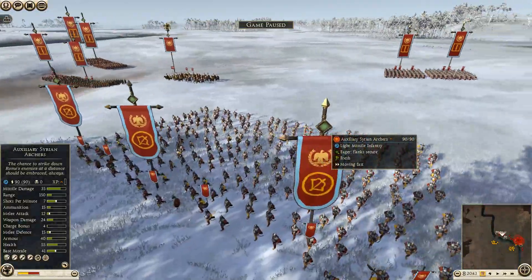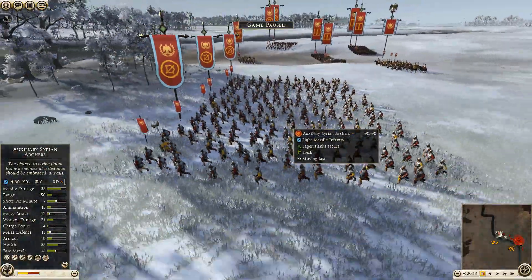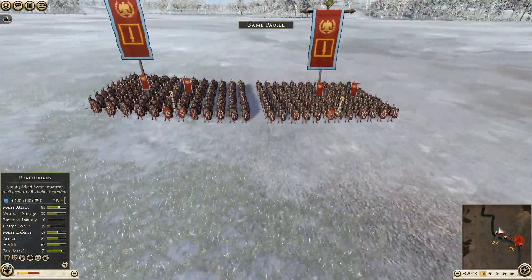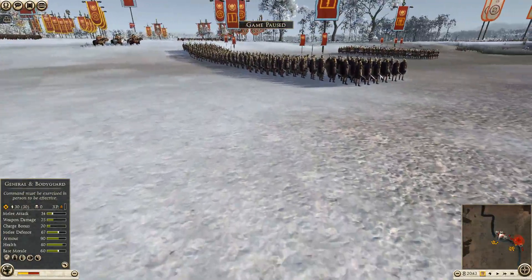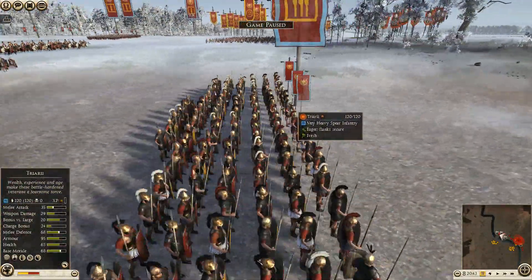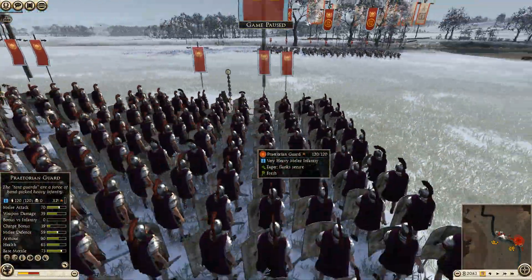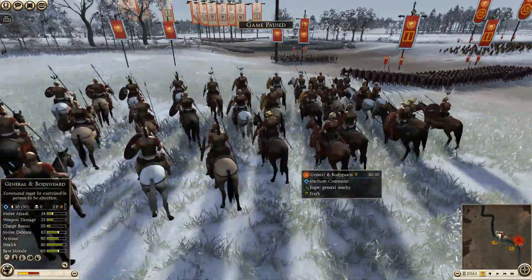My ally went for a praetorian-or-nothing build. He has about three units of auxiliary Syrian archers, two units of auxiliary Balearic slingers, one unit of triarii as a meat shield, and four units of Praetorian Guard. Basically he's bringing praetorian and Praetorian Guard, but he respected the rule of max four of the same unit. He also brought a general and bodyguard.